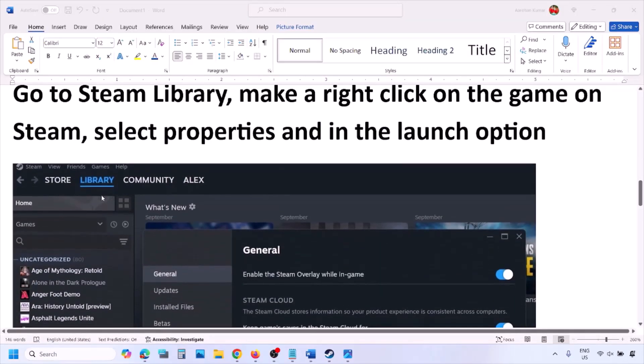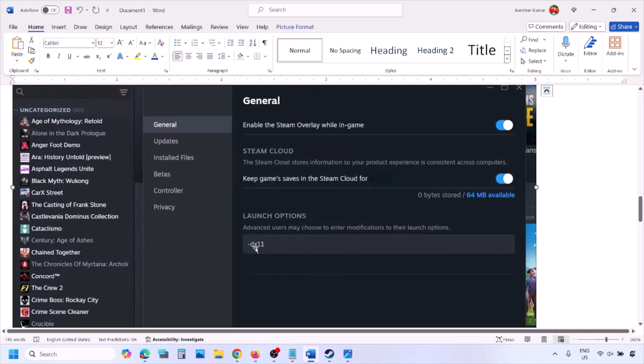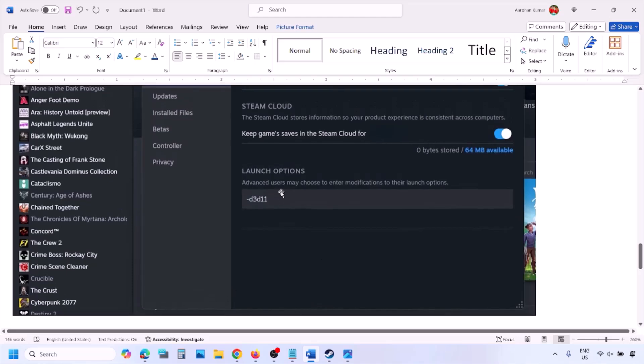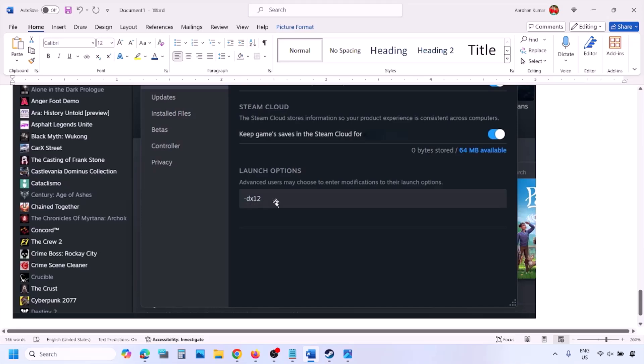Go to Steam library, right-click on your game and select Properties. In the launch options, type in -dx11 and launch the game to check. If that does not work, type in -d3d11 and check. Still not working, type in -dx12 and then launch the game and check.